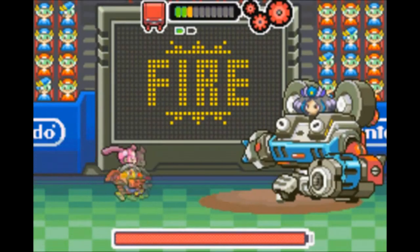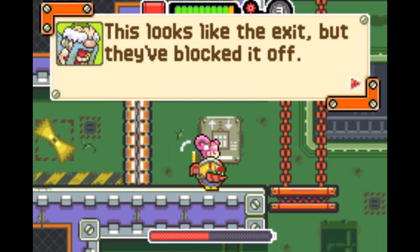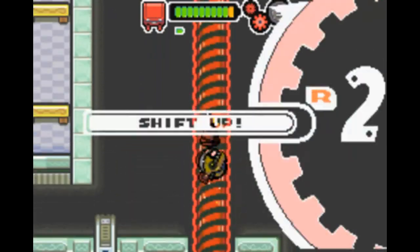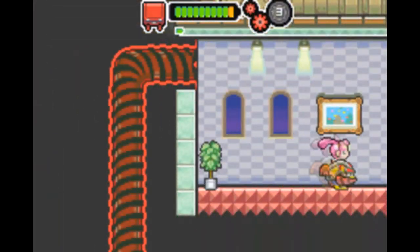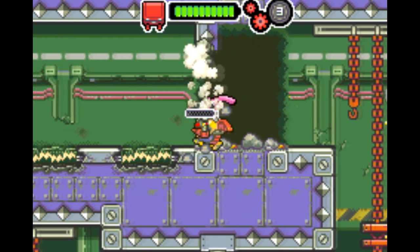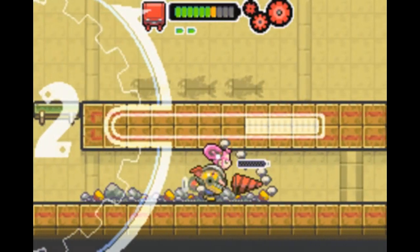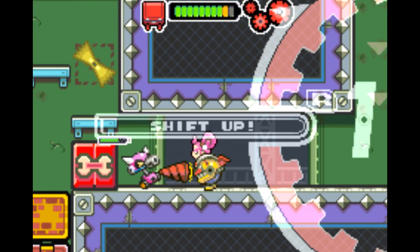There are 17 huge stages here. Thankfully the tutorial at the beginning — which seemingly every game made in the 21st century has — is mercifully short. You ride around in a tank and use the shoulder buttons to drill through walls, grind up enemies, solve puzzles, and find hidden areas. You're able to level up your drill the same way you'd level up your whip in a Castlevania game. However, with the drill there's a timing mechanic you have to master to utilize the higher gears, and to the game's credit, it's very easy to get the hang of.